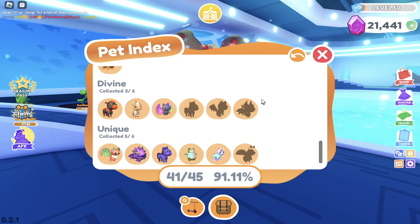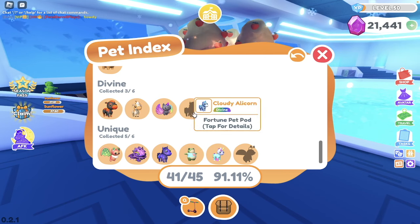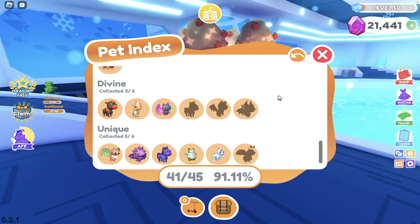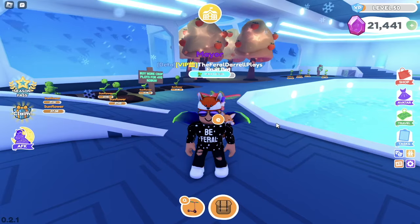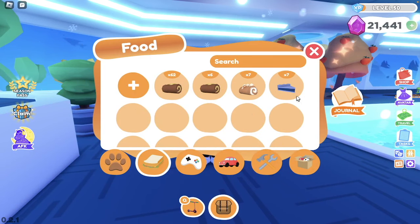This video was pre-recorded, so by the time it comes out I will have the beetle pet, which is obtained through the beetle backpack UGC. The divine pets I don't have are the cloudy alicorn from the fortune pet pod — which is pretty hard to get — the slime dragon from the wishing well, and the lightning dragon from the basic pet pods. I just haven't spent the time to open that many regular pet pods, because I'd rather spin my gems or save for the future.